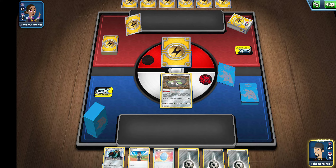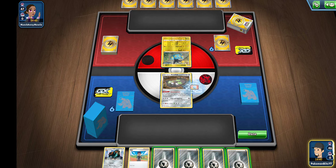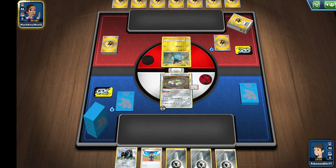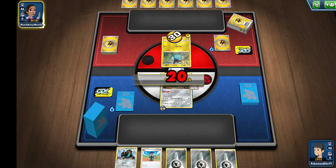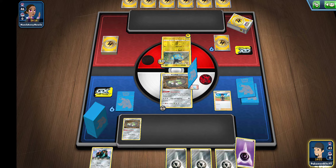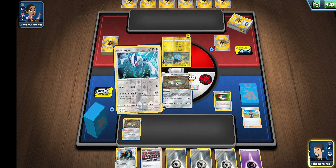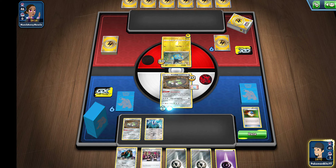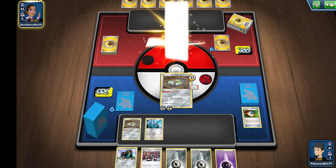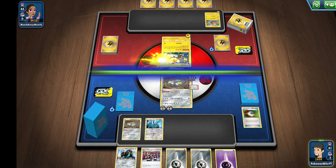I'm clearing Stunfisk here and I'm going to attach the Lucky Egg to him, then add a steel energy. Rear Kick is going to do 20 and I'm going to do 30 back because of my ability. Let's draw some cards with Hop - we got Lugia. I'm going to throw Lugia out there, attach another steel energy to him, and call that our turn. He's going to evolve one time and use Tackle for 30, and I will do 30 back because of the counter-attack.